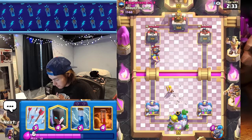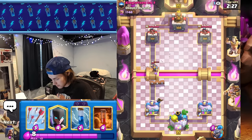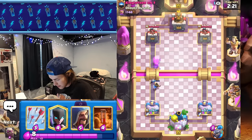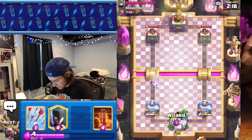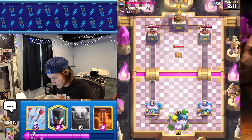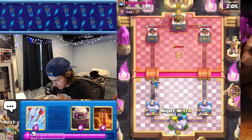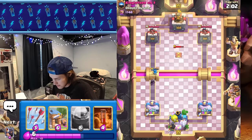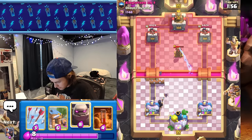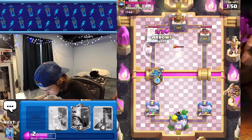We can safely go little prince and night witch to build up a push. Our opponent is using the princess tower — they go firecracker, we're going to zap it, it should die. Ice spirit, firecracker — could be a drill deck. It's probably drill, but with fireball, which is interesting. Usually you see poison, not fireball. We're going to go golem at the bridge and get an arrow on the firecracker and the tesla.